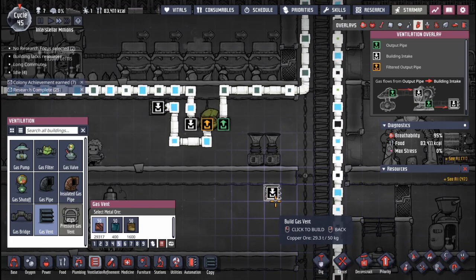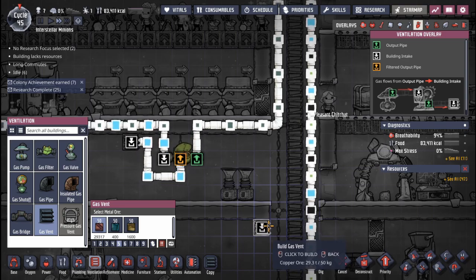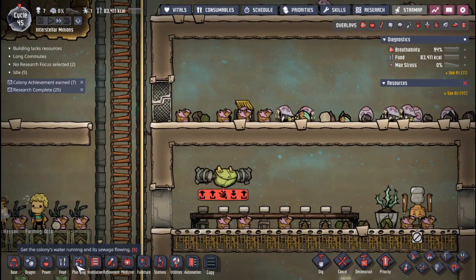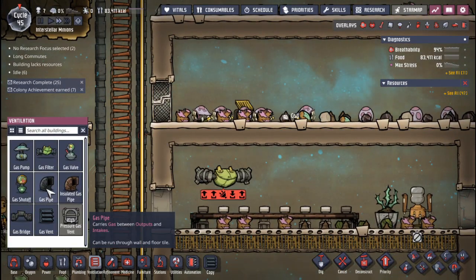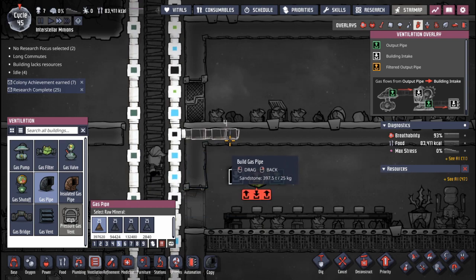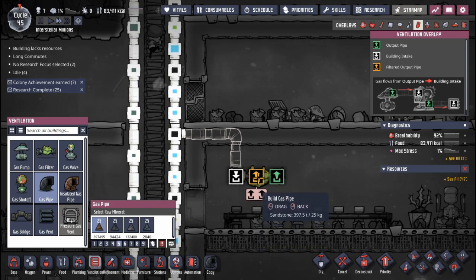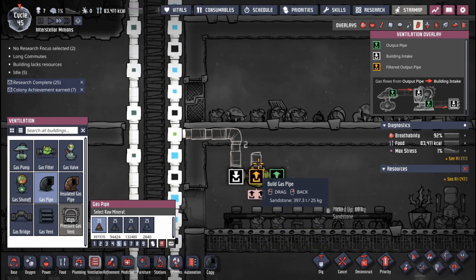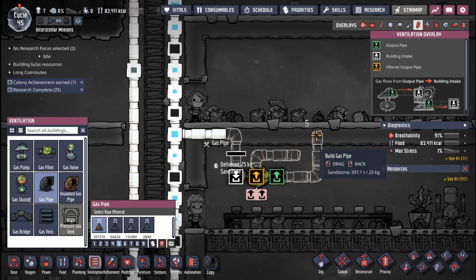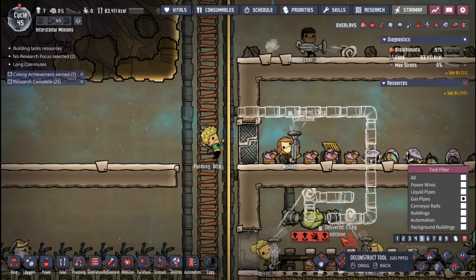We're going to duplicate this system on the other side so you guys can get some good practice on getting this system going — it's pretty simple but it helps a lot. You can see on these higher levels we're not getting as much oxygen as at the lower levels, so I thought this would be a decent spot. Again, we connect the main line to the intake which is the white, then the orange hose which is the filter output — we draw a small line and add a vent at the end of it. Then we run the output pipe all the way back up to the line and destroy those two pipes in the middle so it creates a circuit.